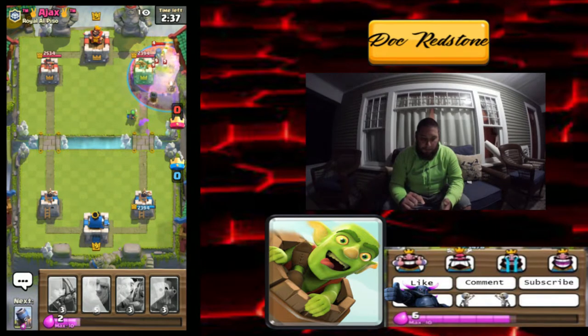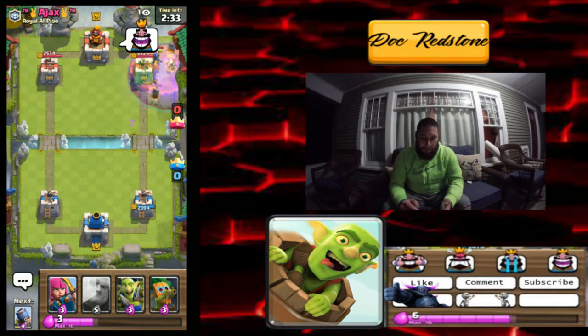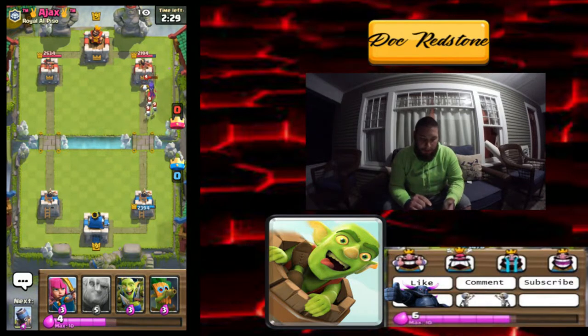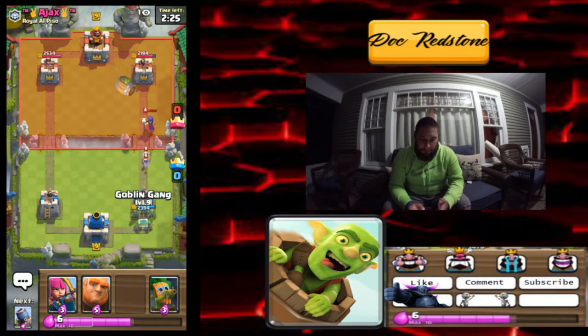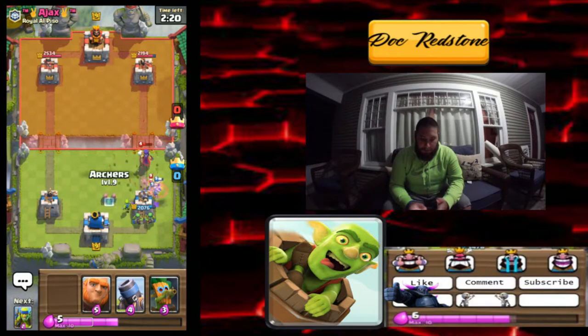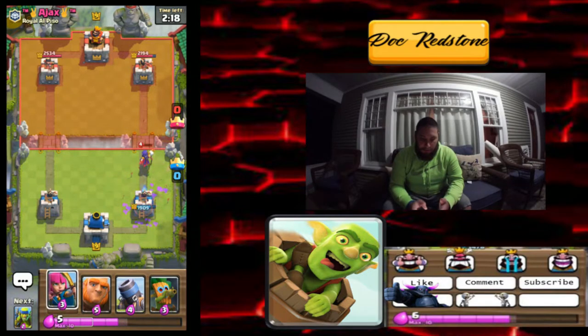Is it going to take out the witch? It doesn't take out the witch — good to know. He laughs — thinks it's funny. Then we went ahead and beat up his tower and he responded. The graveyard poison combo gets some damage but doesn't eliminate everything.